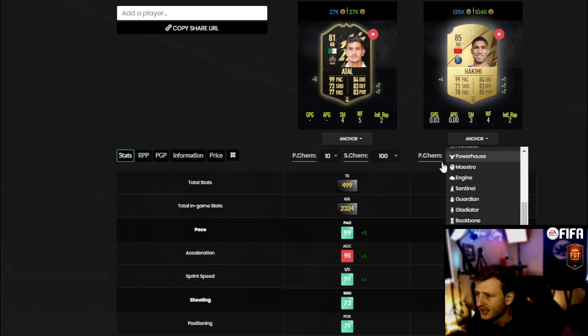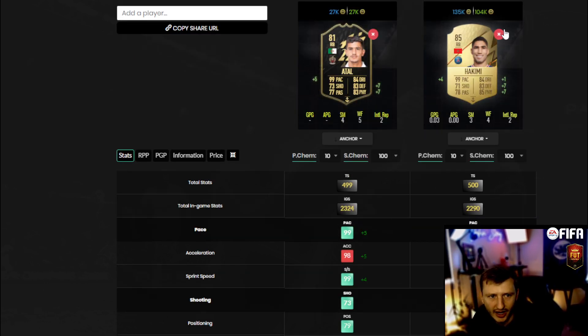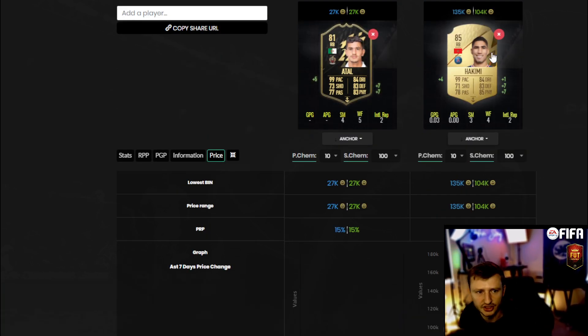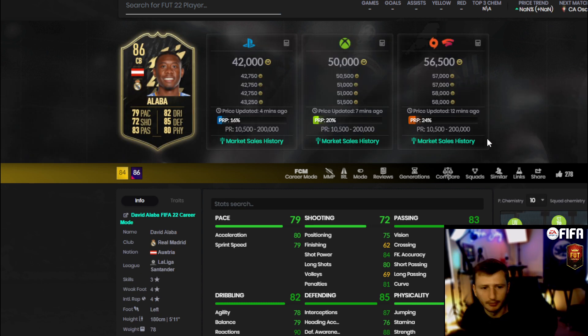It's about the same card. So would you rather spend 100,000 coins on Hakimi or settle for a five-star weak foot Atal and play that way? If you're struggling for coins, I wouldn't try to get the upgraded Hakimi — just settle for Atal. You're honestly not going to notice a huge difference between these two. It only matters at elite qualifier-level gameplay. You could even argue you'd rather have the five-star weak foot. The 27k price for Atal is just fair value.